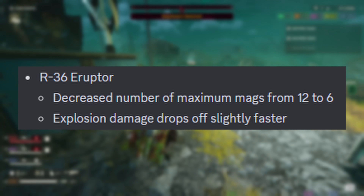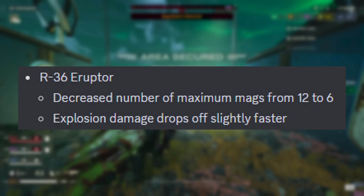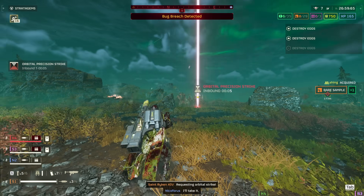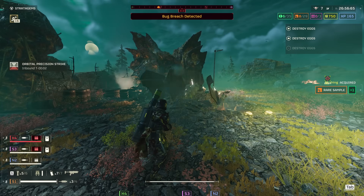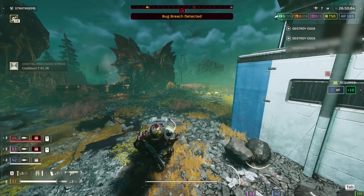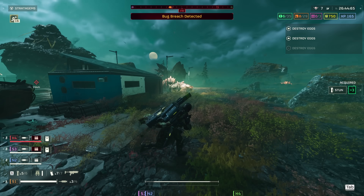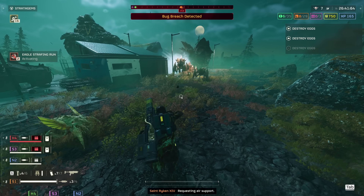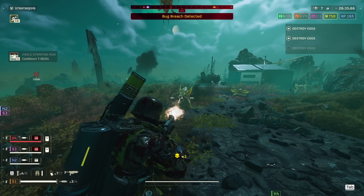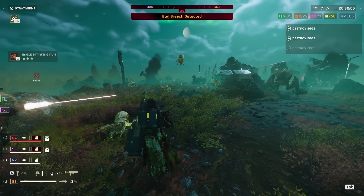R-36 Eruptor: decreased the number of maximum mags from 12 to 6, and explosion damage drops off slightly faster. In my crossbow video I said it was ridiculous how the crossbow and the Eruptor had the same total ammo — well, with these changes along with the crossbow changes, these weapons no longer hold the same amount of ammo, and the monkey's paw twists and curls in a horrid fashion. This change means the Eruptor has a total ammo count of 35 rounds, requiring you to be a lot more efficient at placing your shots. The faster damage falloff also cuts back some of its shrapnel damage, meaning you might need more shots to wipe out the same number of enemies.